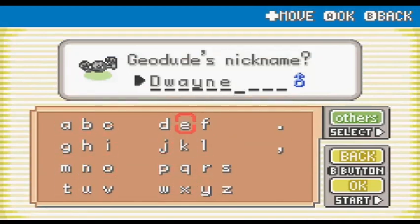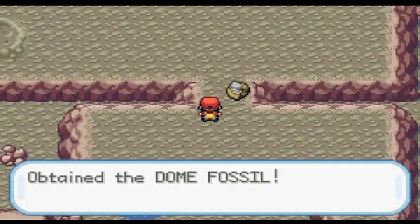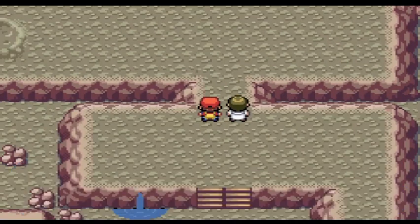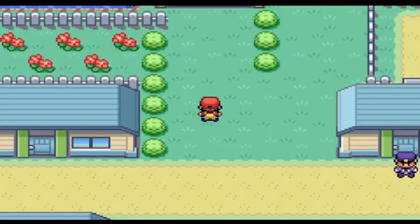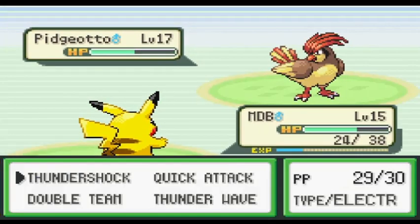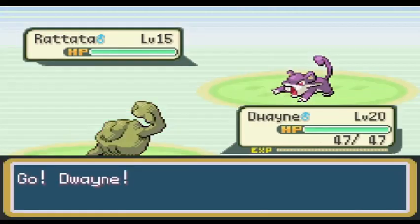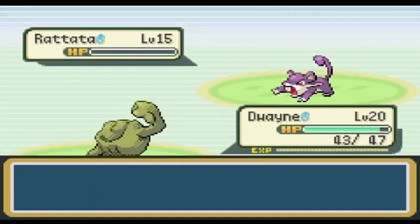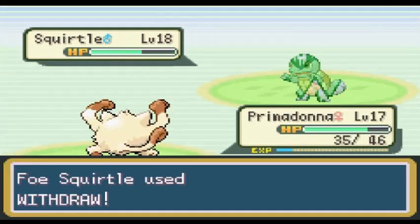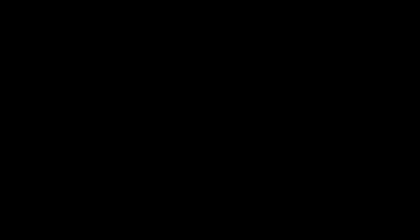I picked up the Dome Fossil because I like Kabuto more than Omastar, but that ends up not mattering in the long run. Outside of Mount Moon, I started training up my whole team to level 20 before proceeding. I made a mistake though — I remembered that there was a bug trainer on Nugget Bridge, so I thought I'd go there for some easy experience for Soderig, since she was level 15 and had Tackle. But I forgot about the Gary fight there. I didn't lose any Pokemon, but I came pretty close, and that was a wake-up call for me. I went right back to the grass to train my Pokemon.